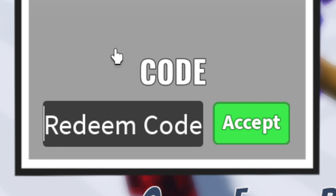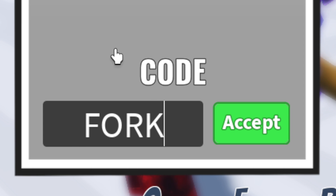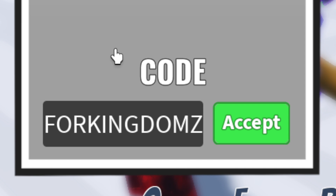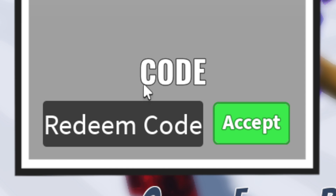The next code is all caps: F O R A I N G E O M Z — Walking Doms. Go ahead and redeem this one for free 2x XP.